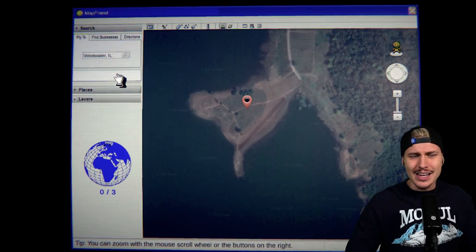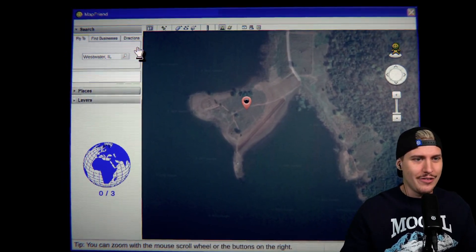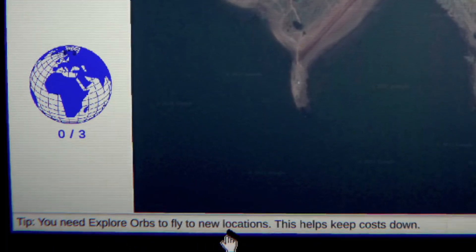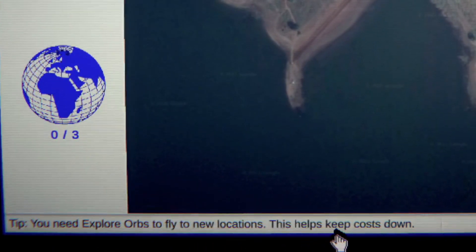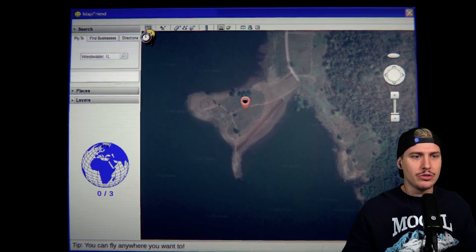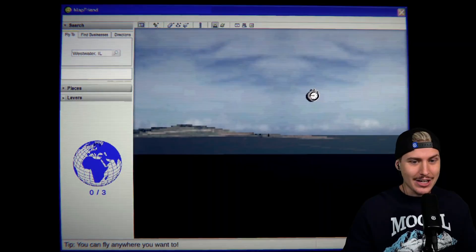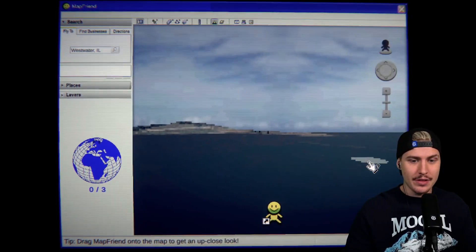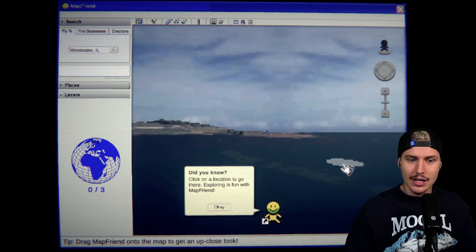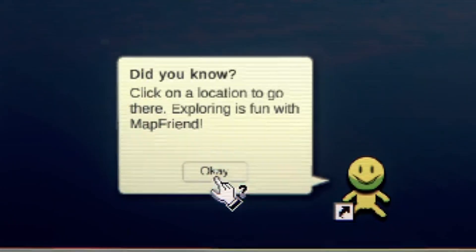I can't even believe there is a real horror game based on Google Maps and Google Earth. Let me see what I'm supposed to do. 'You need to explore orbs to fly to new locations - this helps keep cards down. Tip: you can fly anywhere you want.' That's cool actually. I want to go to the ocean - does that work? I can actually get down into the ocean! I can also swim here.